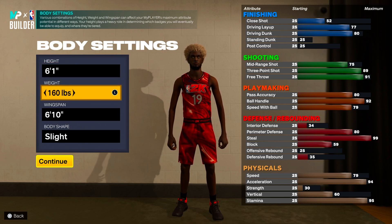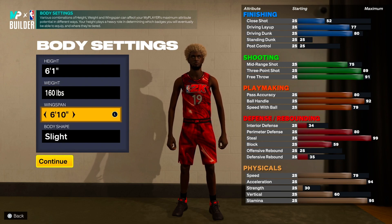For weight, you want to go the lowest as possible, which is 160. Wingspan, we're going to max that out so you can get that 99 steal. And then body shape, we'll go with slight. Body shape doesn't really matter, but I like slight the best with smaller builds.